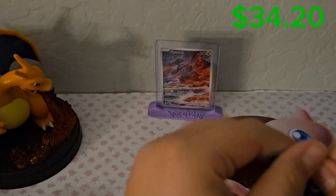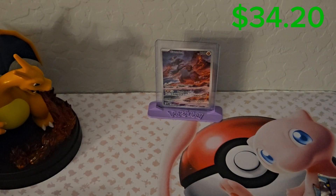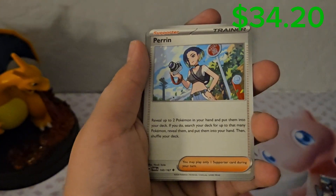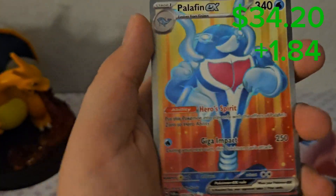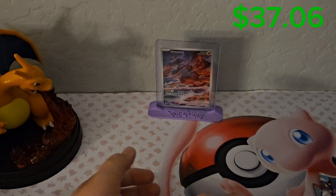Twilight Masquerade — once again, looking for that Cassiopeia around $60. Dark Energy, Sun Current, Abra, Skarmory, Applin, Perrin, Milotic, Eridos, Iron Leaves, Heatran — very nice card. Ooh, Palafin EX, Full Art — very nice card, very fancy.